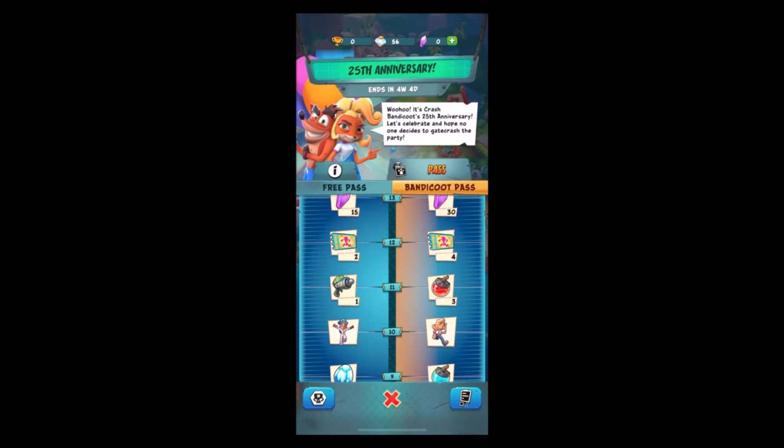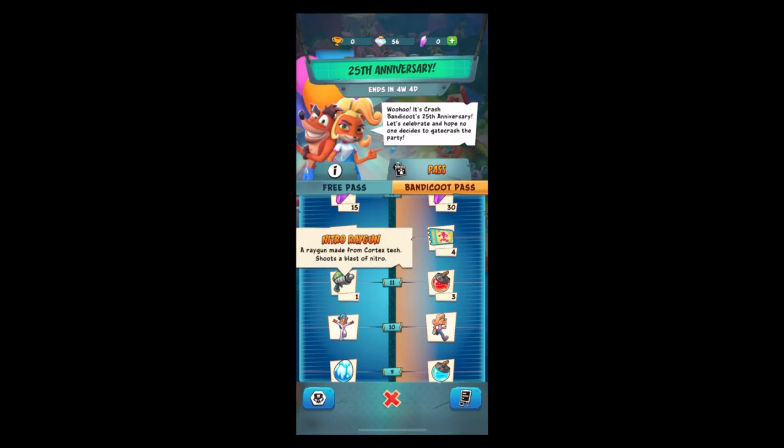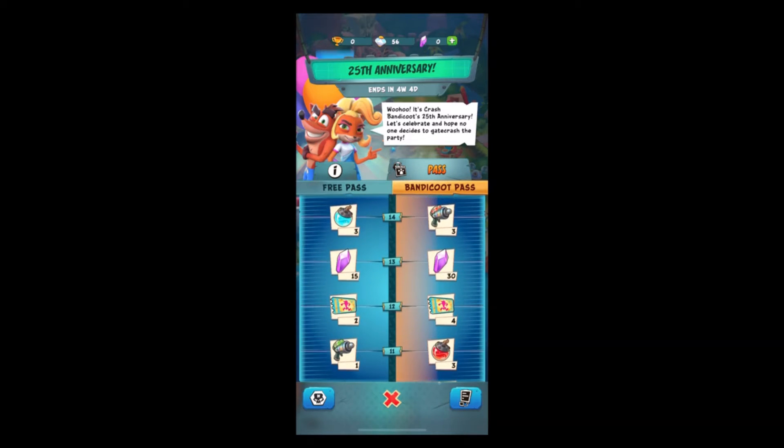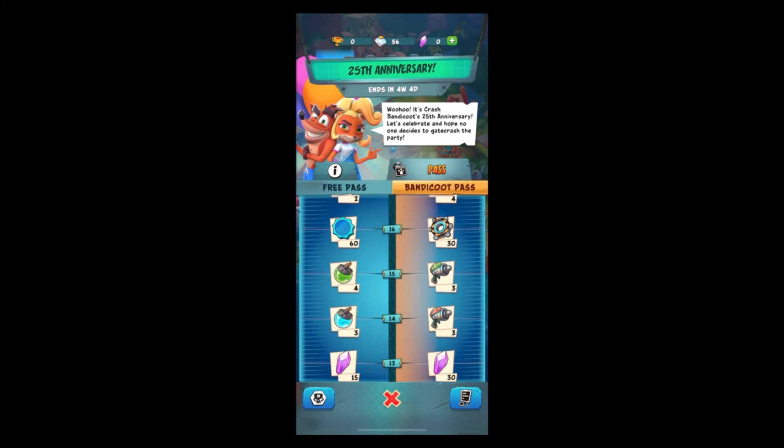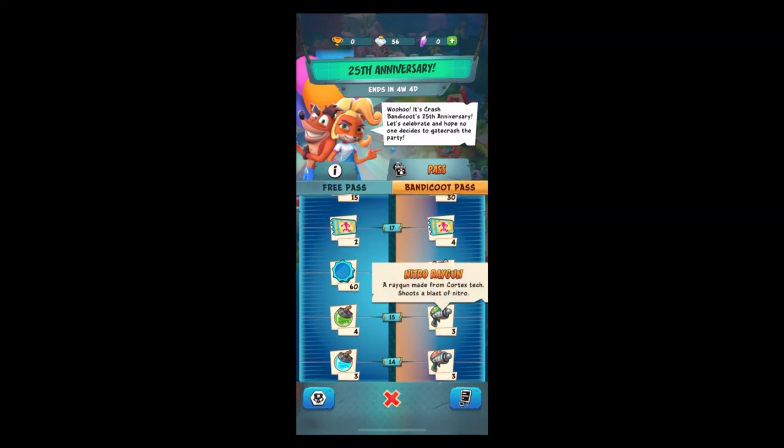Tier 11 is Nitrogen for free pass and Inferno Bomb for premium pass. Tier 12 is a Six-Server-On ticket. Tier 13 is 45 crystals. Tier 14 is Inferno Regen plus Frosty Bomb. Tier 15 is Nitrogen for free pass and Natural Bomb for premium pass.